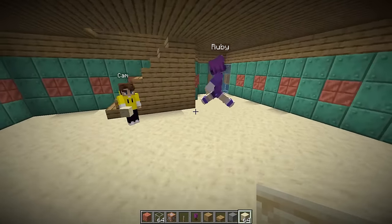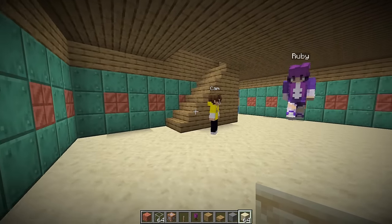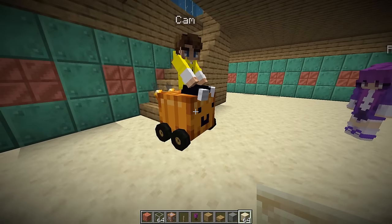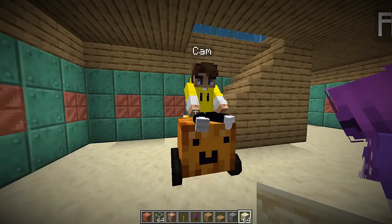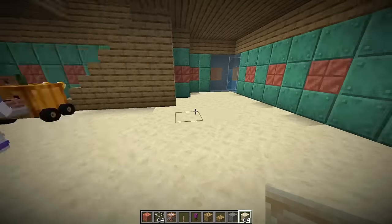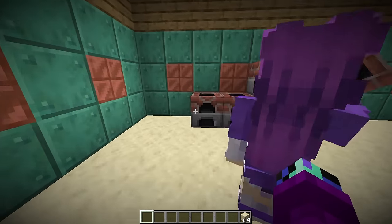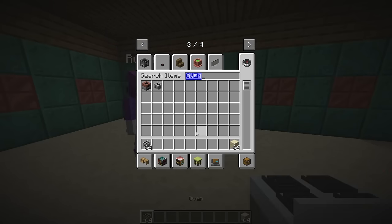What should we turn this room into? How about a kitchen? The first thing we should put in is a cake oven - an oven specifically for cakes so I can make a bunch of sweets! I guess we can have a cake oven, but let's also have a few normal ovens over here for normal cooking.